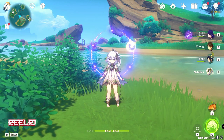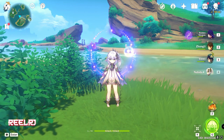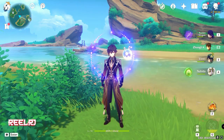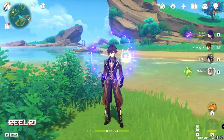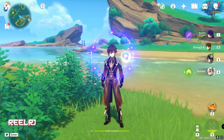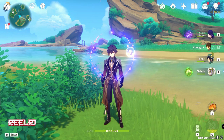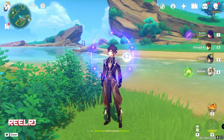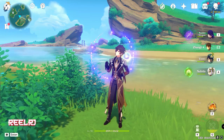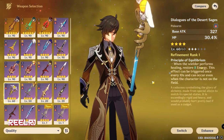It gives a good amount of HP percentage, and we have lots of characters built around HP percentage — for example, Zhongli. We don't have a good HP percentage polearm for Zhongli. The 3-star polearm option literally sucks, so this free polearm is very useful for Zhongli and many more upcoming characters. Let me show you — this is the polearm I'm talking about.